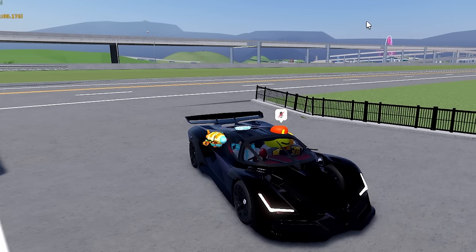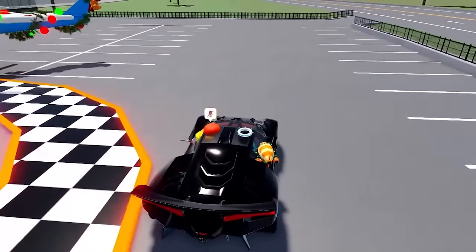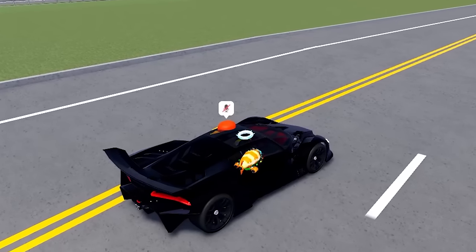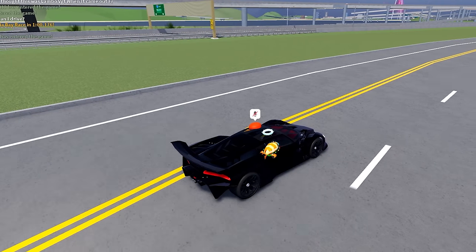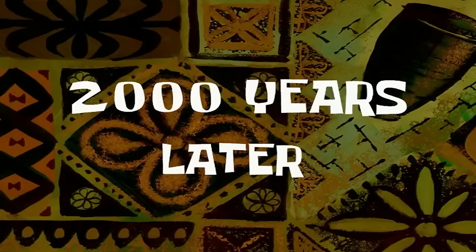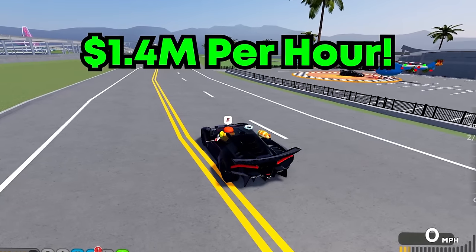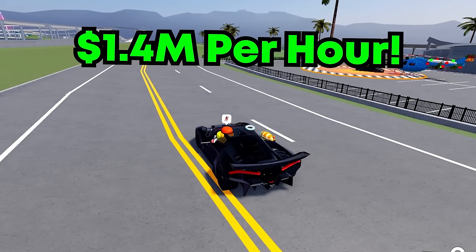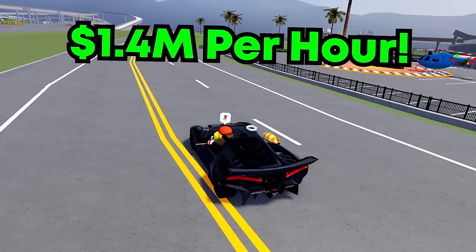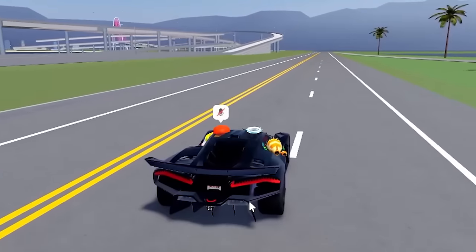In my last how-to-get-rich video I said that highway grinding was the best, but like I said earlier that's now actually the worst one. So if I do the mathematics real quick: 28,000 in one minute ten — counting starting the race, et cetera — times up by 28,000. So in an hour you will make $1.4 million. $1.44 million in an hour is amazing, realistically.